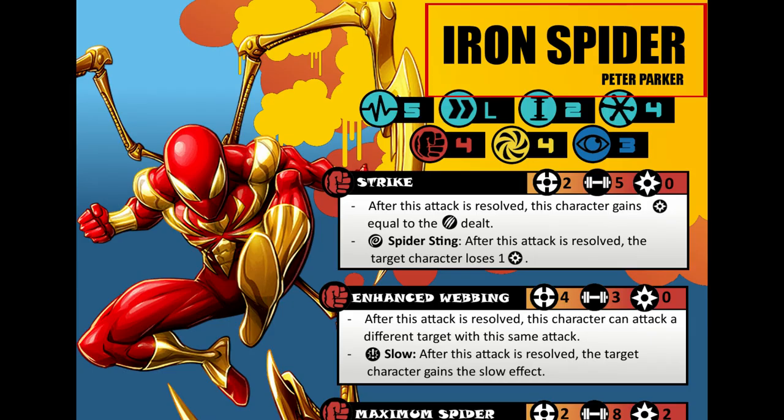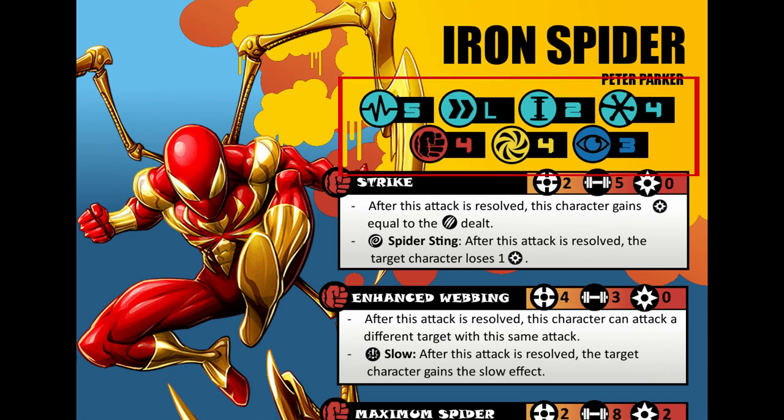We start with his name, Iron Spider, and his alter ego, Peter Parker. For his stats: he has a 5 stamina because of his suit, long movement because he can swing with his webs, a size of 2, and a threat level of 4. For defense he has 4 for physical, 4 for energy, and 3 for mystic. So this shows us that his suit adds a little more protection.